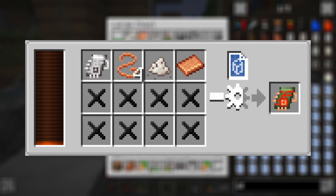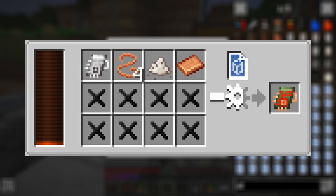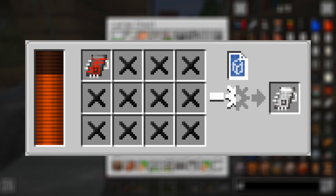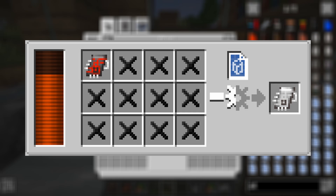To craft the enhanced circuit you will need copper plate, quartz powder, red copper wires, and a basic circuit. The basic circuit is made from a basic circuit assembly in the press or in the assembly machine. I recommend you to make a lot of different circuits because of their annoying step-by-step crafts.